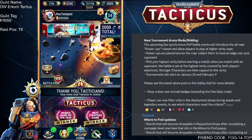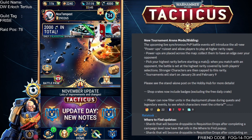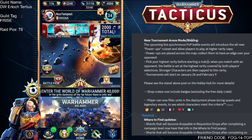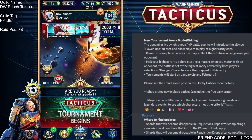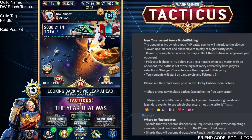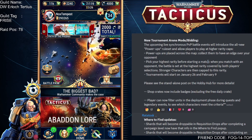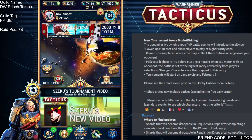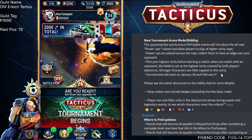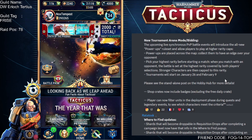We have a new tournament mode, which I'm looking forward to. You pick your highest rarity before starting the match — say you decide legendary. When you match with an opponent, the battle is set at the highest rarity covered by both players. So you don't want to be choosing legendary unless everyone on your team is legendary. Personally I'm probably going to be going for uncommon, maybe rare. And you get to pick up power-ups placed across the map — who knows what these do, but it certainly seems interesting and mixes up how we're playing the game.